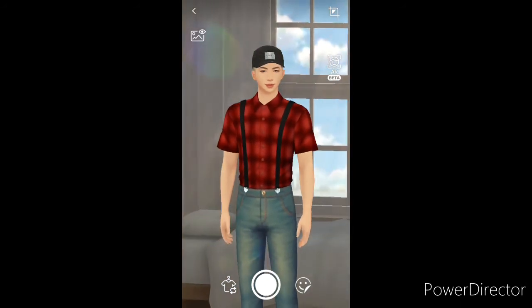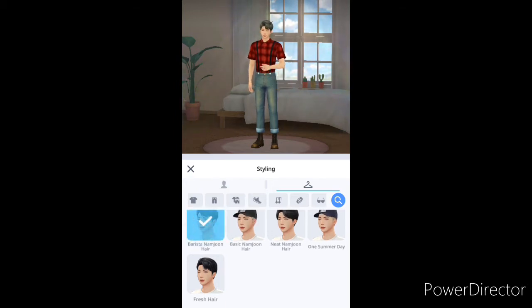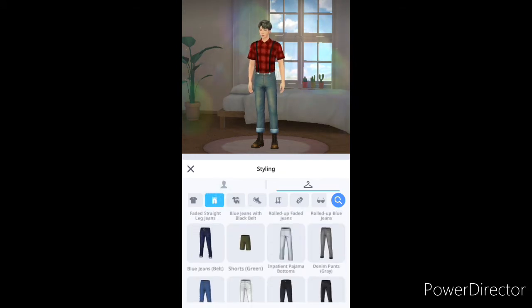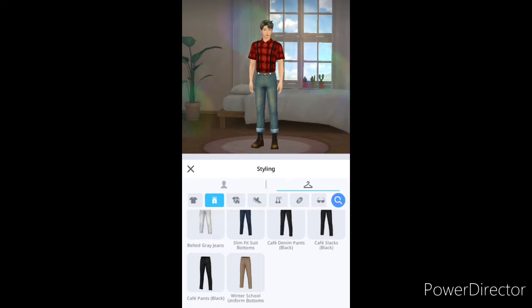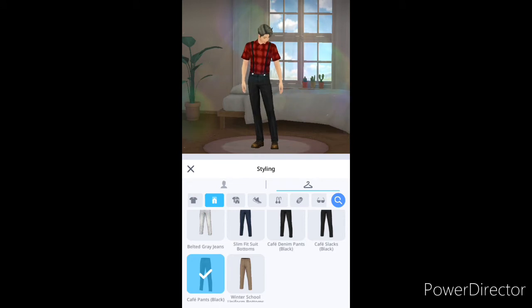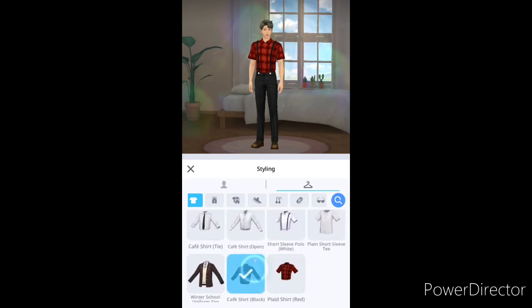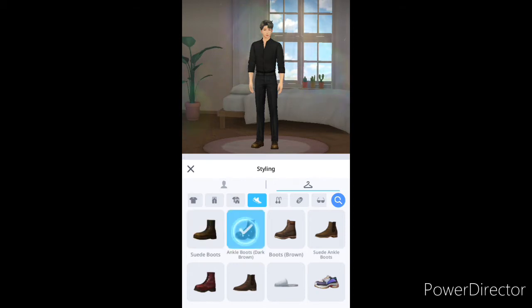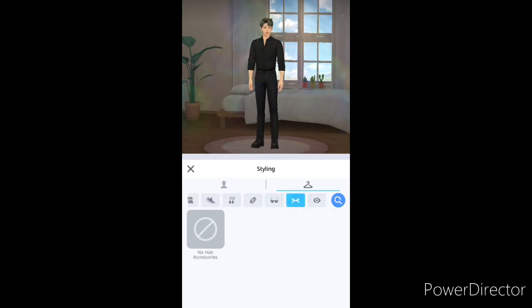This is the outfit that we changed him into, I believe so. What shall Namjoon be? Barista Namjoon hair - yes, that needs to be a thing. We're gonna have a cafe Namjoon! Throw him in some ankle boots, why not. No earrings - I'm sure you can unlock more stuff through your missions and all that. I'm just figuring out stuff as we go.